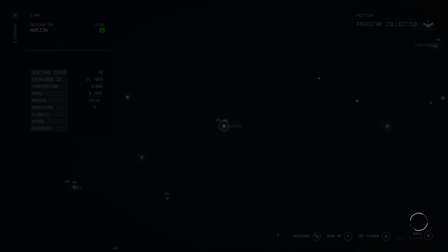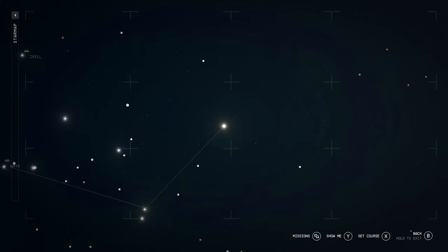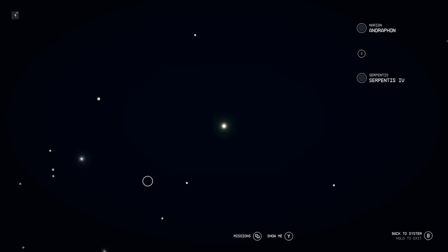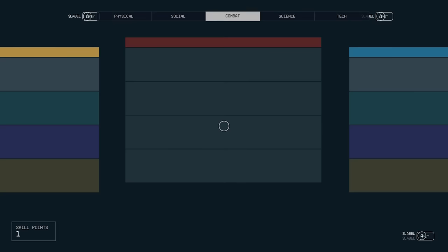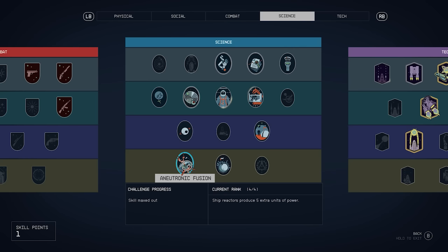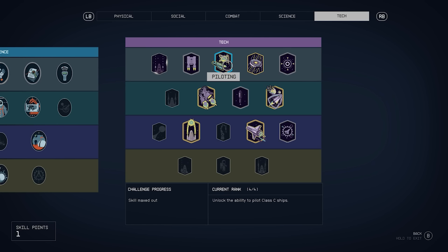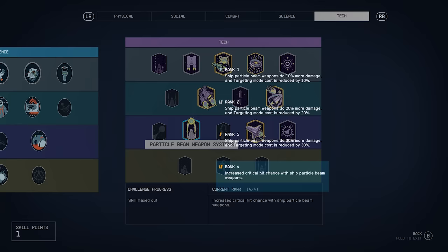The best place I've found to test your ship's systems and weapons and practice ship combat is the Serpentist system. I'd recommend being at a reasonable level — every time you spawn into a planet, you're going to get one to three Varun that will start attacking you. Hang out for about 15 seconds and guaranteed they will show up. Now for skills: I've got rank four of Aneutronic Fusion — five extra units of power you can allot into your systems, very important. Rank four of Piloting to fly Class C ships. Rank four of Shield Systems. Rank four of Engine Systems. Rank four of Particle Beam Weapon Systems. And rank four of Starship Design — you need this for certain modules used in the build.